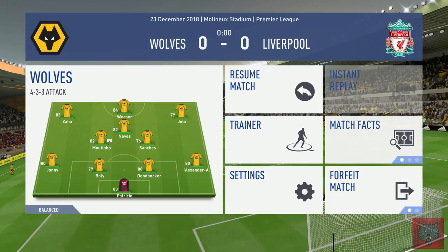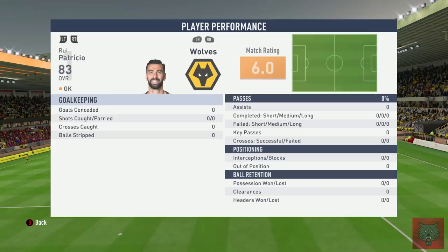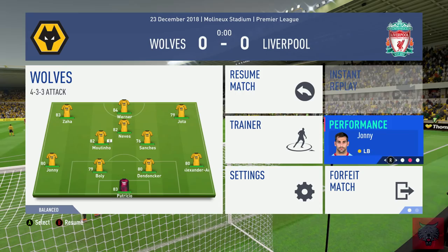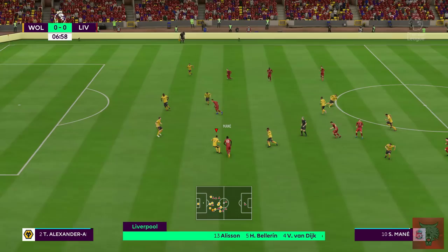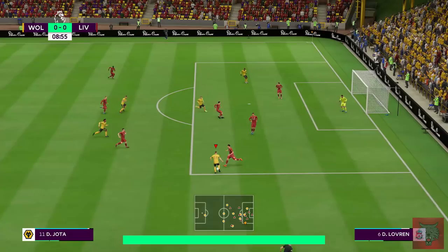We've done really well this season against the top five squads. We've beaten United already, Spurs, Chelsea, Arsenal, and Man City quite convincingly. We face Liverpool here today — they've actually recently signed Hector Bellerin and they're fielding a very strong squad. The reason they pushed through the Bellerin transfer is I signed their very own Alexander-Arnold.